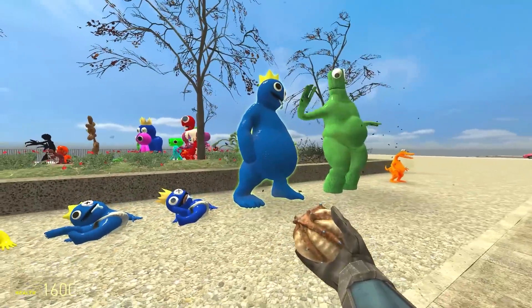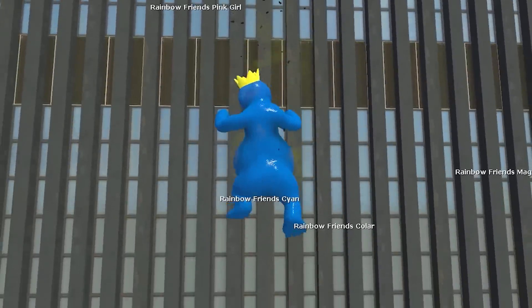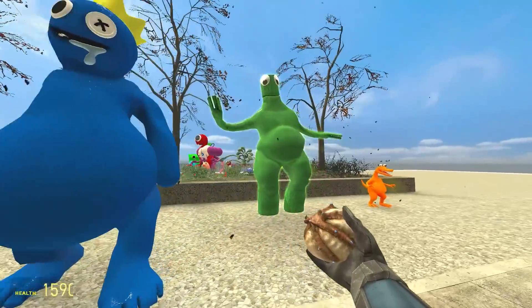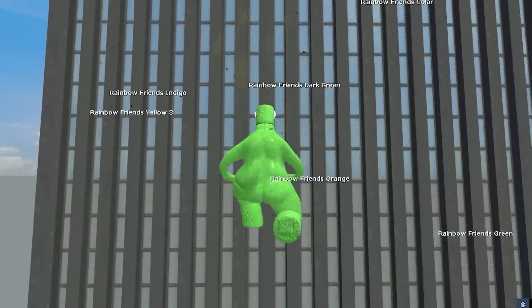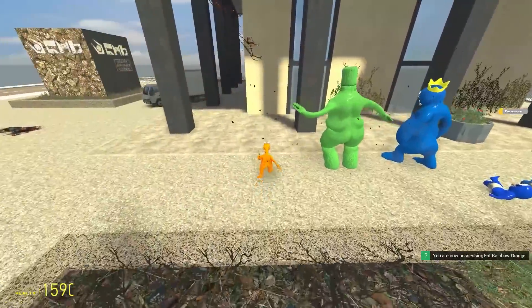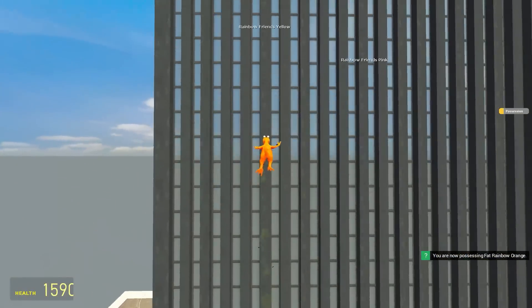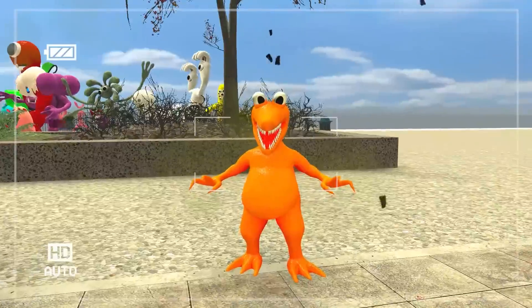Up next is Big Chunky Blue — do not be fooled by that belly. His jump is decent, above average. But maybe Big Green — look at his booty. The jump — not bad, we'll take it. But what about Chunky Orange? He's kind of slow, but maybe his vertical's decent. It's very decent — better than the other two. He finally won something.